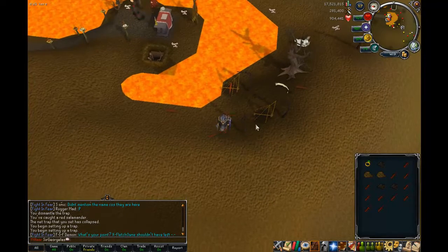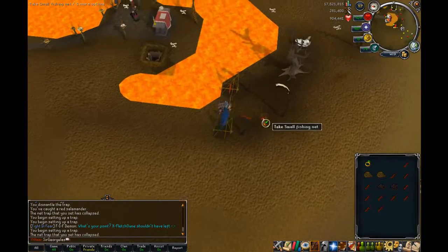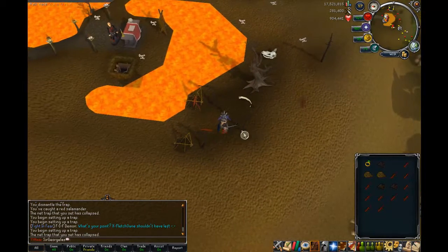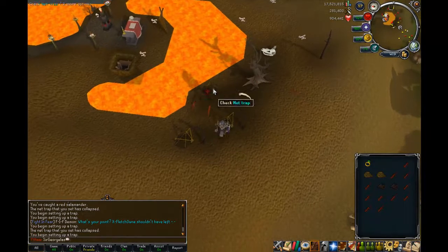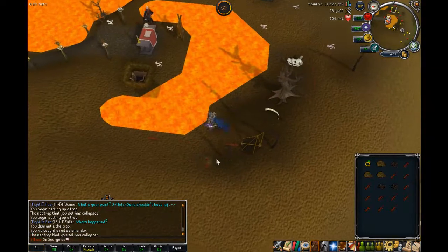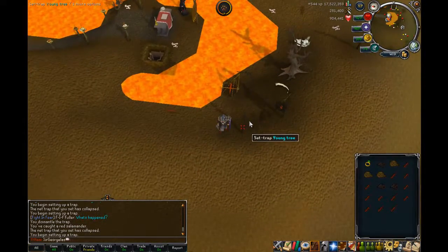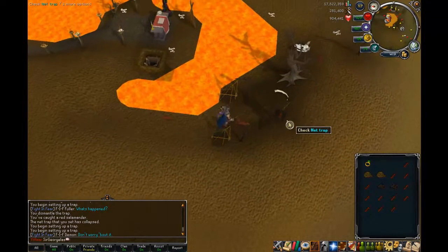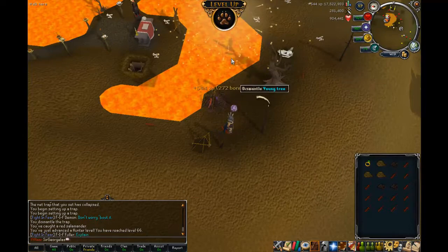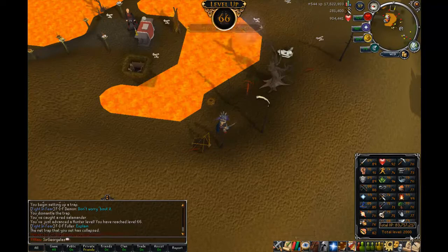I'm using my Mad Necklace just for quick XP because Hunter's my lowest. And now all my salamanders are failing of course — there's one. Good. 110 XP. I was only 6k off. There we go — there is the salamander. 66 Hunter and 2,000 total. Look at that — 2,000 total!